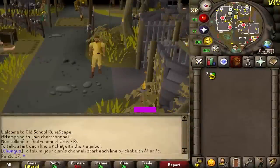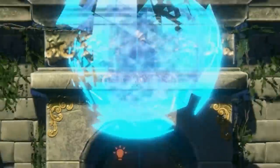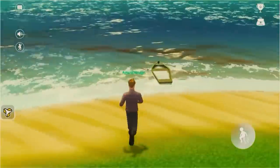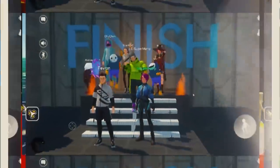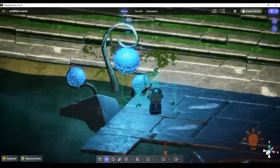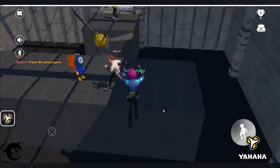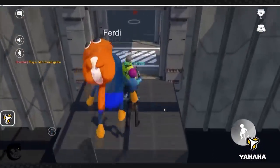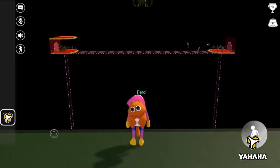We're going to quickly pause the video as we have been generously sponsored by Yahaha. They are a brand new user-generated creation platform for 3D multiplayer interactive experiences. Anyone can create and publish their own virtual experiences without any coding experience or server knowledge — simply use the components and assets provided in the studio. Yahaha also supports multiplayer, and players can invite friends and meet new people in Yahaha 3D spaces and communities. Download Yahaha Studio today — click the link below to join early access for free.